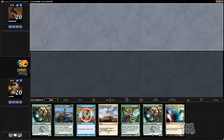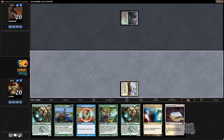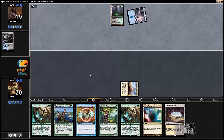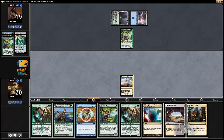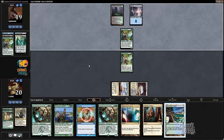Here we are in game two - opponent mulliganing. We are going to keep this hand - it's a pretty ideal hand assuming the Satyr Wayfinder finds us another land drop. If you don't have an elf, starting with a comes-into-play-tapped land is a pretty good opener. We can go Wayfinder into Courser, then hold up Negate for some planeswalker or other. I almost want to hold up Negate on turn two just so he can't just slam an Ashiok on me. I'm going to play the Wayfinder though - we don't win this game if we just sit here holding up a Negate forever.